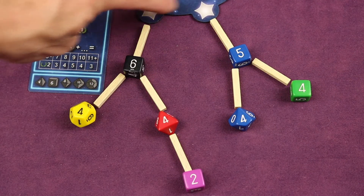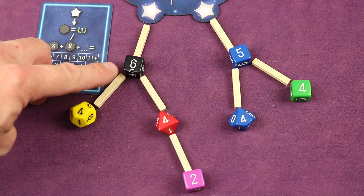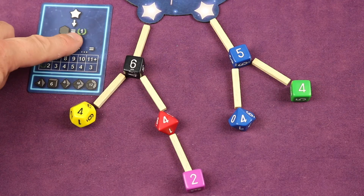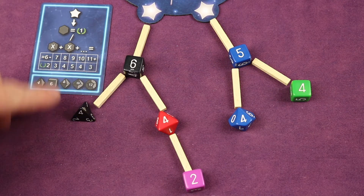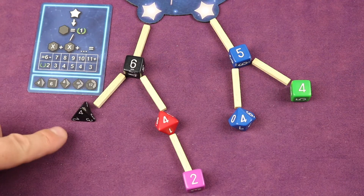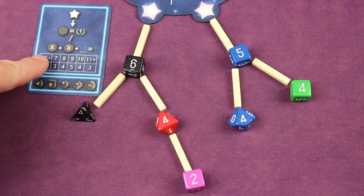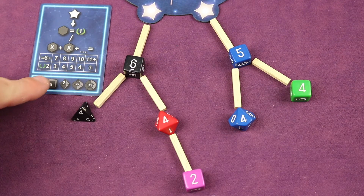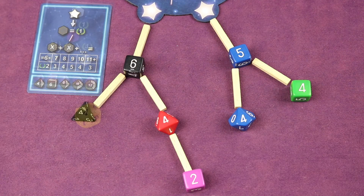For black dice, you score each starting star separately. If you only have one black die connected to a starting star it's worth one point. If you have more than one, you add up the sum of those black dice values and consult the scoring table — for example, a sum of ten earns four points, while six or less earns two points. You score both starting stars independently.